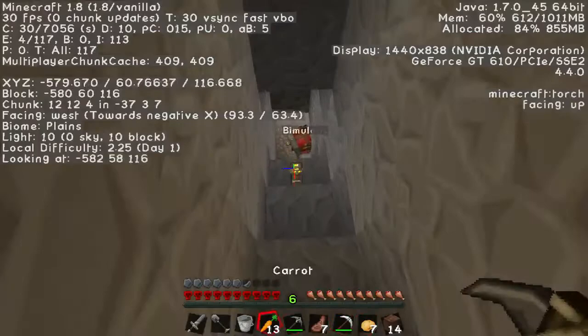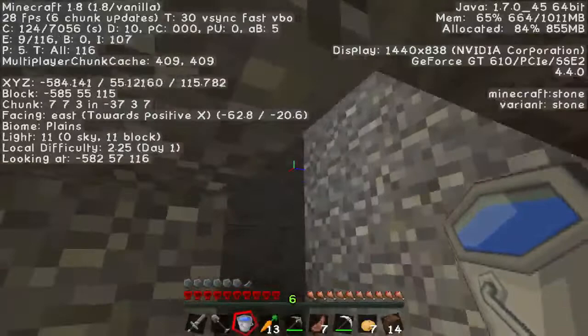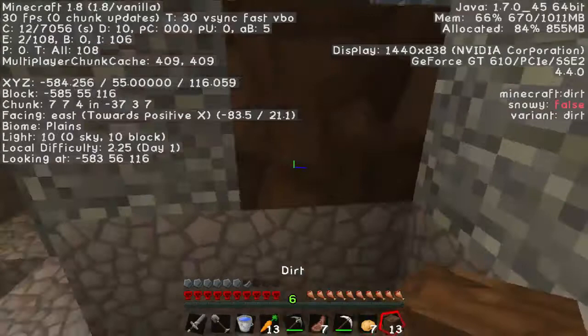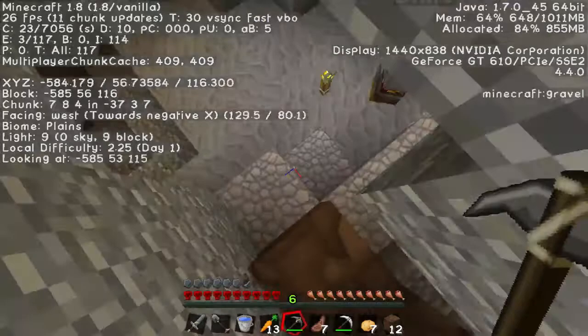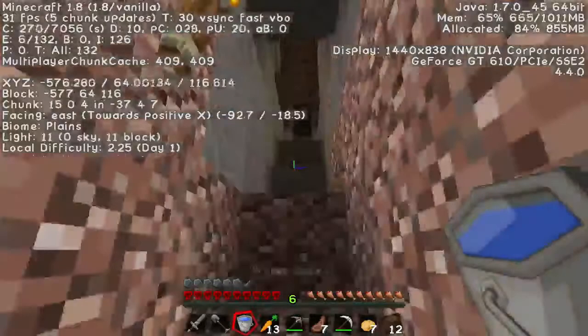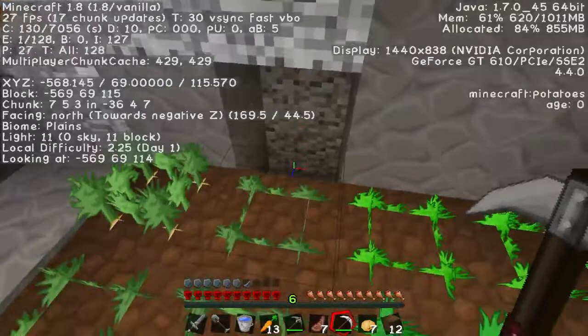This doesn't look very savory or safe. There's a water source in here! I have a bucket — there's iron over there as well. Oh, what have you done — you've made it so you can actually get back up again. I've kind of jerry-rigged a wall down here because the cave goes really deep and I don't have enough to light it up yet.